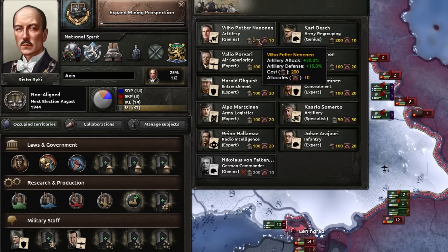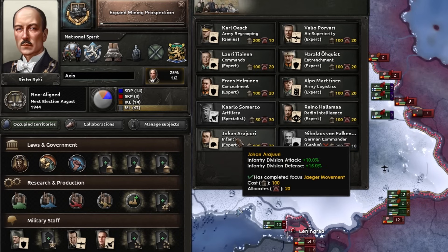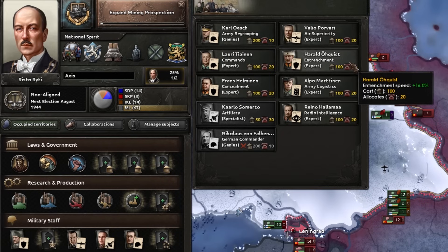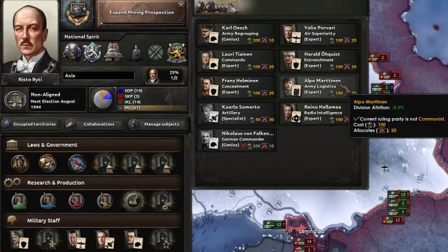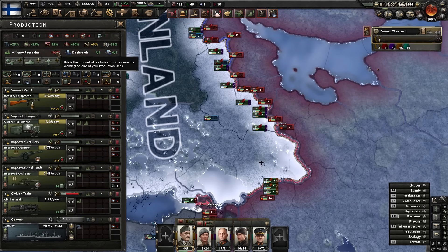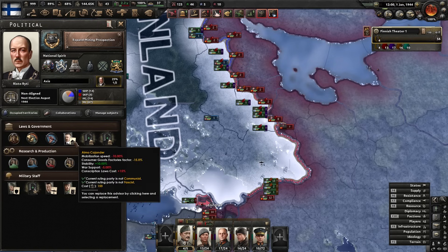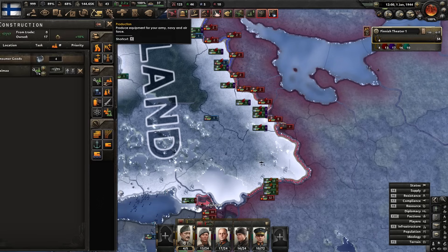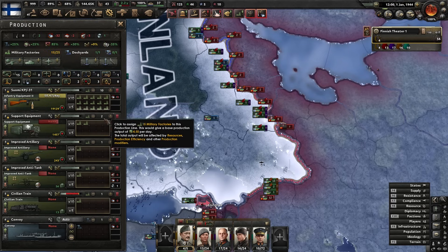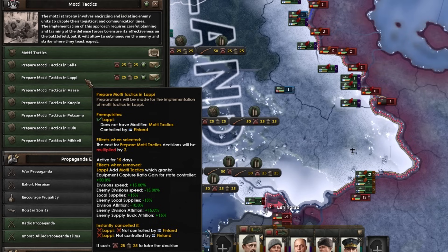We've got some good leaders: let's take the Genius trait and go Infantry Expert, then Genius Regrouping — actually, Army Logistics is probably better. For some reason I've just gained another 15 factories. I'm not sure why — it might be that the game just needed to tick forward a bit, but at least we've got some industry now.